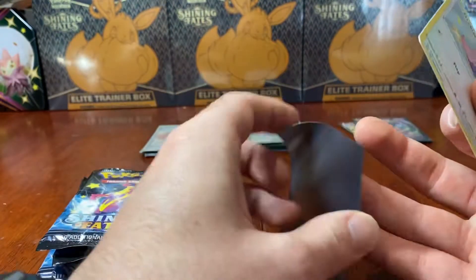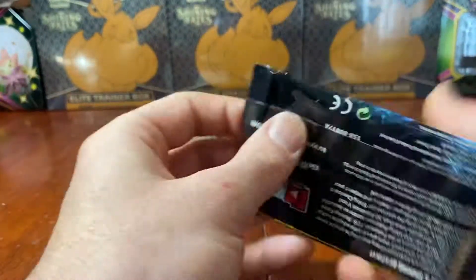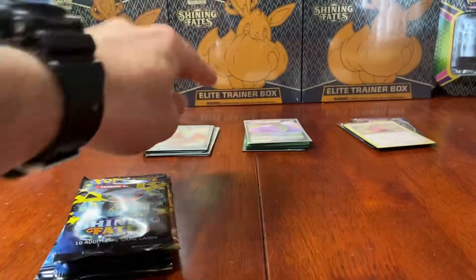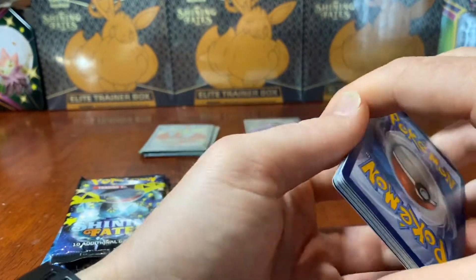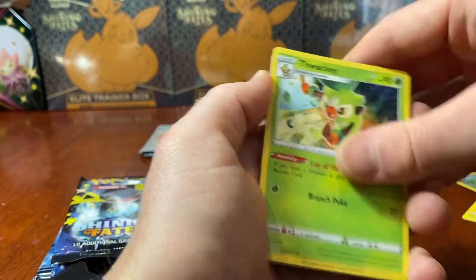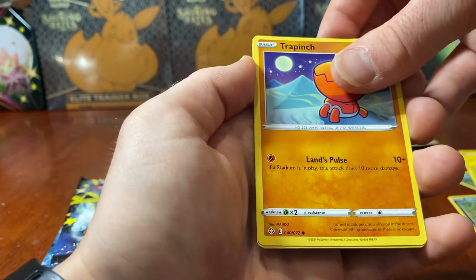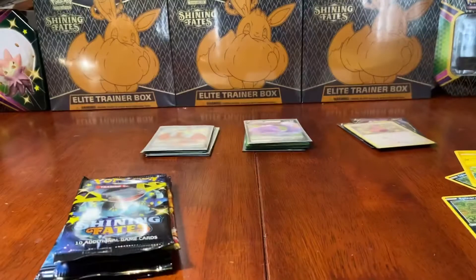Next pack - can we keep the pulls coming? Look at the stack over there, it's crazy. Going Leaf - it is Metal. Luxio, Thwacky, Rusted Shield, Morpeko, Spinarak, Weasel, Rowlet, Trapinch. We have a Reverse Holo Grookey and a Dreadnaw Regular Rare. Four packs to go and one of each pack art - look at that, groovy.